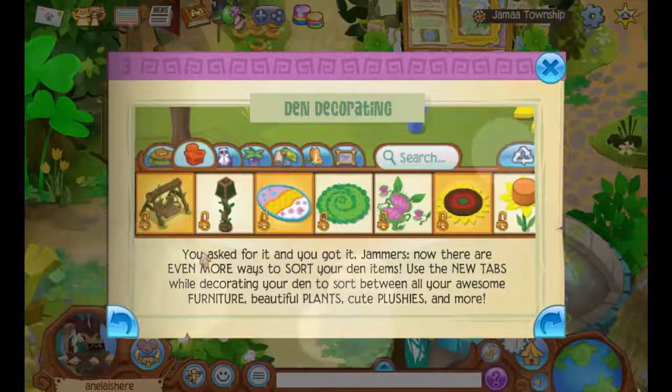Then we have den decorating, which is a new idea where Animal Jam inserted more tabs. So you have a plushie tab, a plant tab, and all these other tabs that will help you sort out your items.